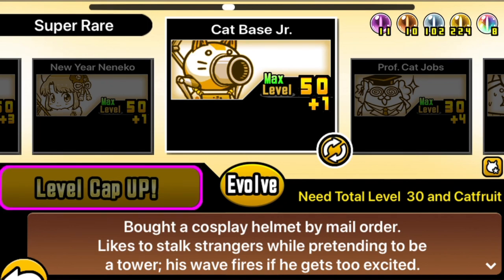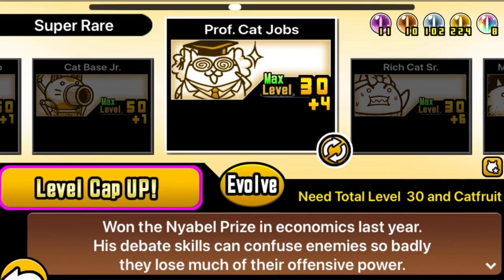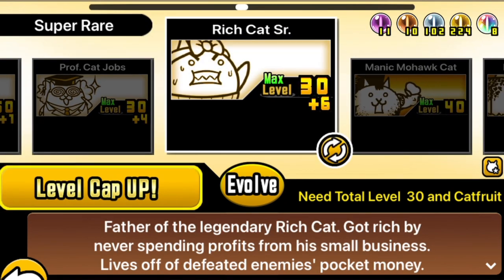The true forms of Update 9.9 are actually quite unique and interesting. The super rare oddities, we might call them, were given true forms. These are Catbase Mini, Professor of the Cat Jobs and Slowness, Rich Cat, and Sniper Cat Junior — all have been given a third form.